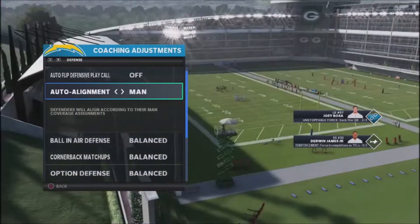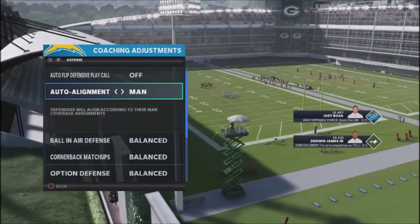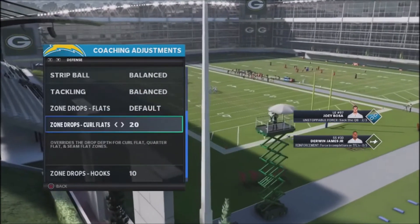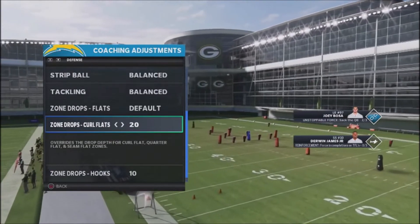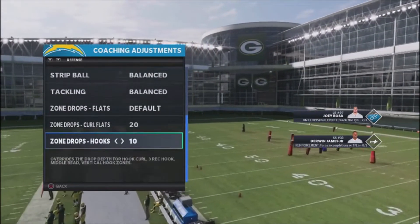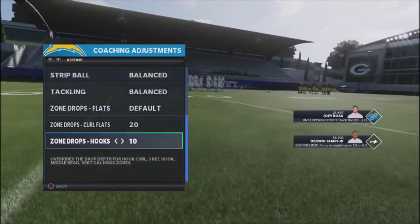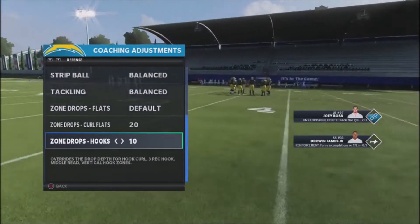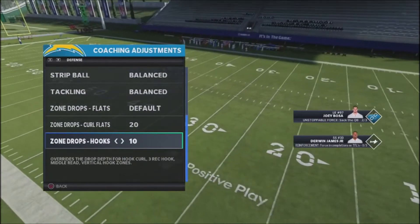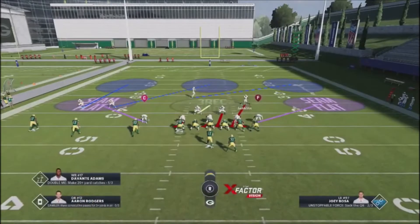The next adjustment is to take our curl flats — the purple zones — and put them at 20 yards depth. Then our hook zones we'll put at 10 yards depth. You can also do it at five, but I like 10 because they get a little bit deeper to take away the next level of this levels concept.